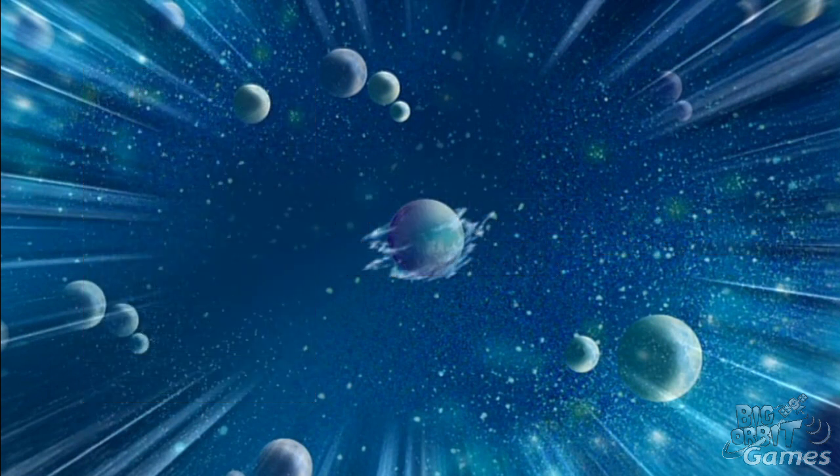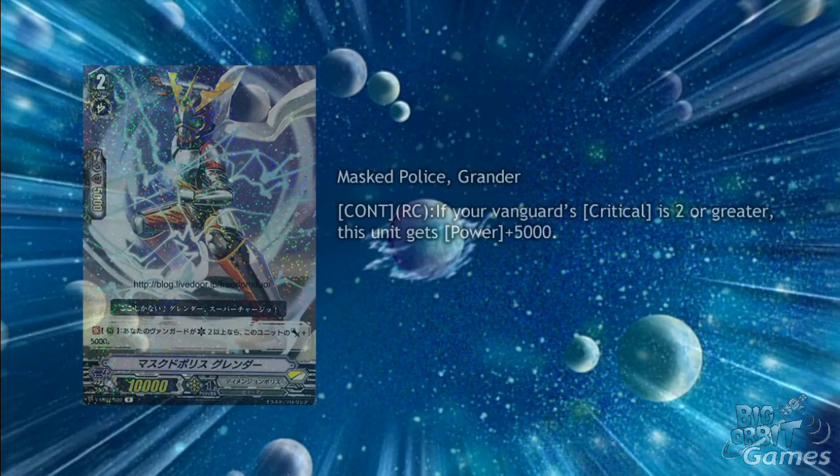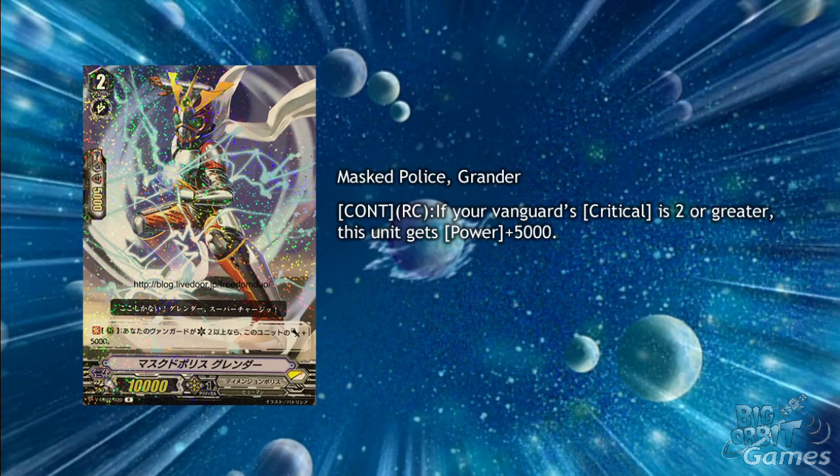Dimension Police's last single R is Masked Police Grander. He's a grade 2 with continuous rearguard circle — if your opponent's critical is 2 or greater, this unit gets plus 5000 power. Even if your vanguard doesn't gain its skill to get plus 1 critical, you can still fulfil the condition through critical triggers. So long as you're going in for the extra critical each turn, you're essentially getting a permanent 15k grade 2. This also accounts for your opponent's turn, so if you damage check a critical trigger, your rearguard can also gain some defence.